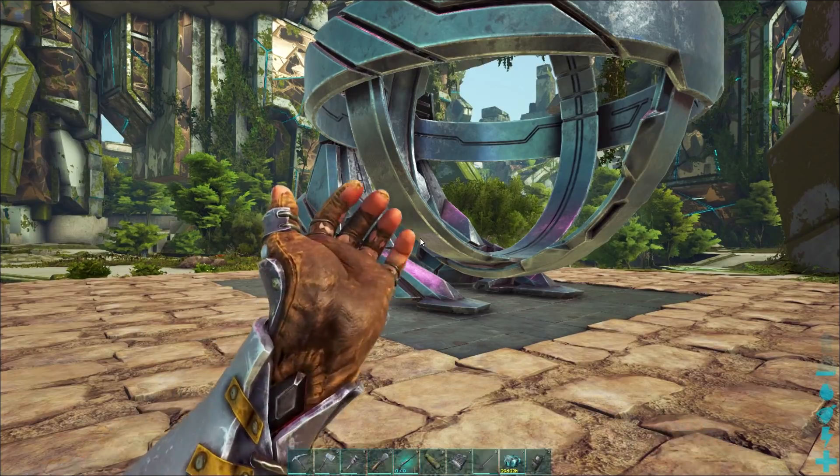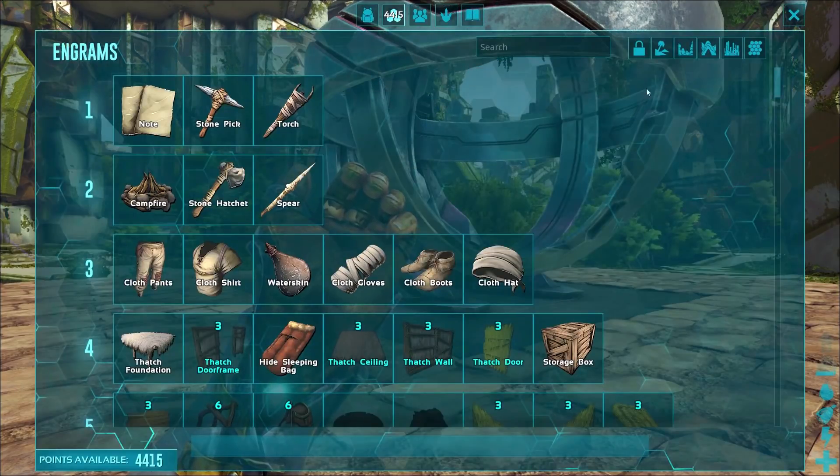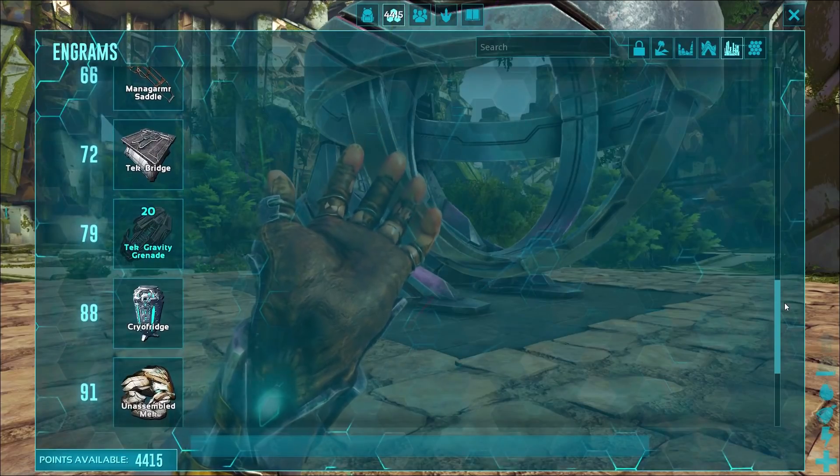The Tech Gravity Grenade is a new item available in Ark Extinction and you can unlock the engram for it at level 79.